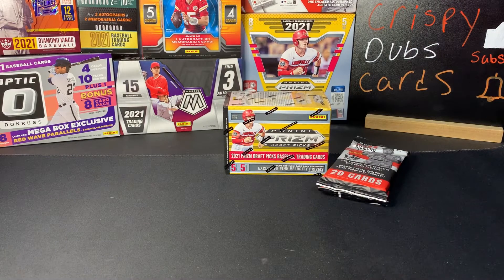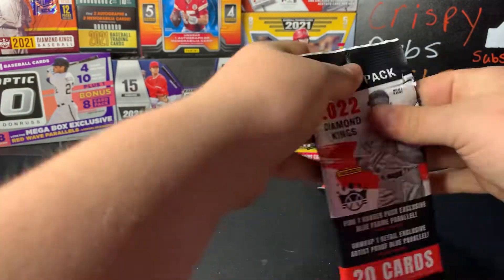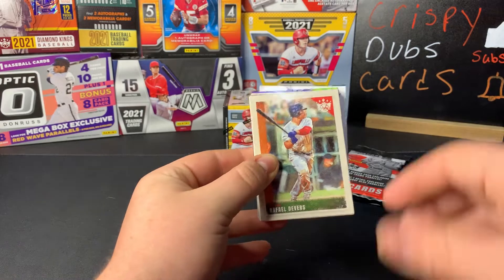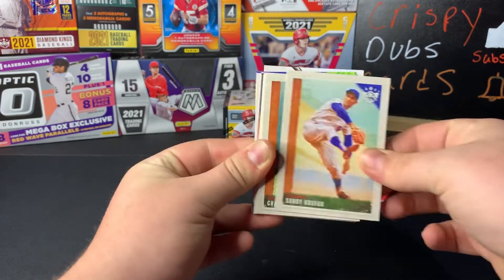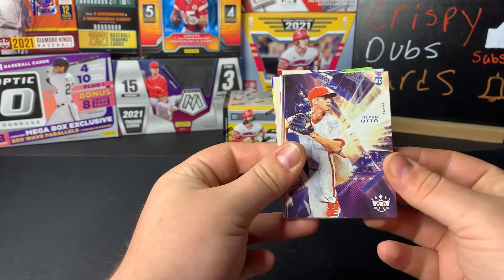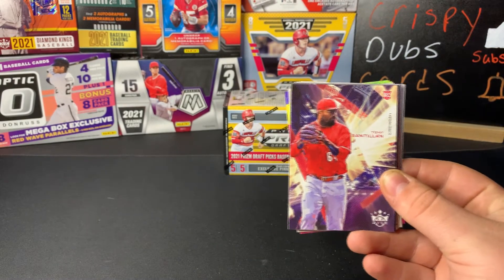Alright, moving to the right — one of my favorite products, if not my favorite: the Diamond Kings hanger packs. These packs say one blue frame and a retail exclusive artist proof. We have Rafael Devers, Grover Alexander, Josh Donaldson, Sandy Koufax, Charlie Blackmon, Carl Hubbell, Bo Bichette, Satchel Paige. We have a Glenn auto — I think we called that the license plate card. We have an O'Neill Cruz.